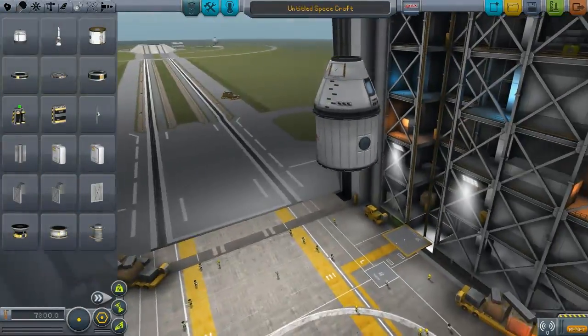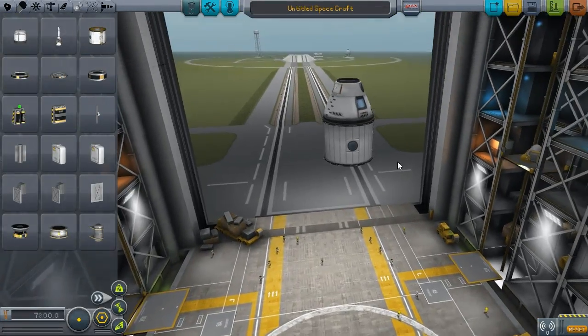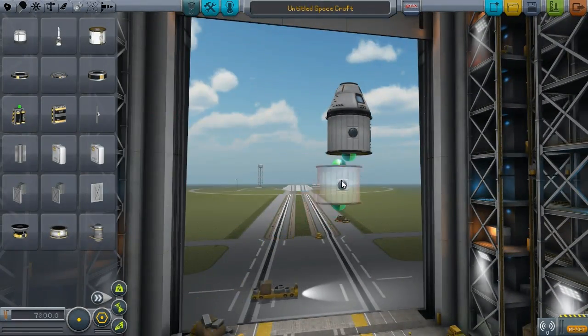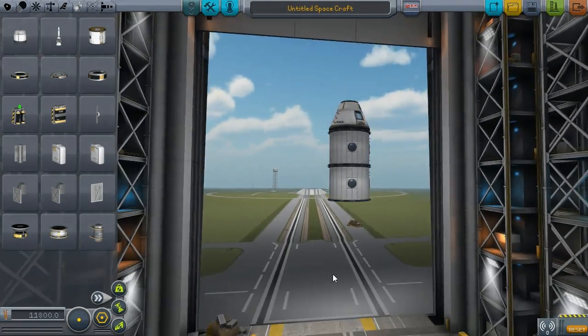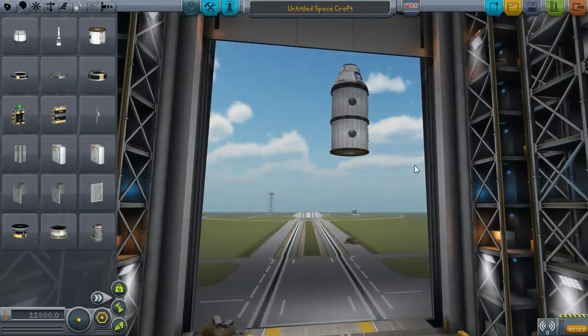I think what I'm going to do is have two stages if I can — I'll have the central and then two on the side. The two on the side we're going to have to break off, then rotate, and clamp on using our Clampatron docking ports. I've never done this before, so we're really going to see how this goes. We'll have space for 11 Kerbals.